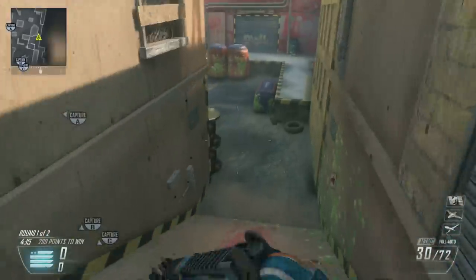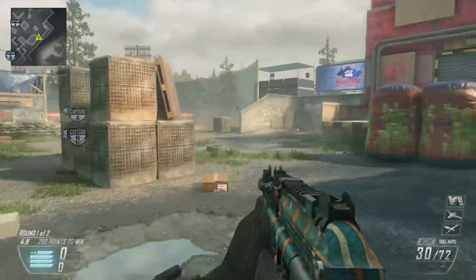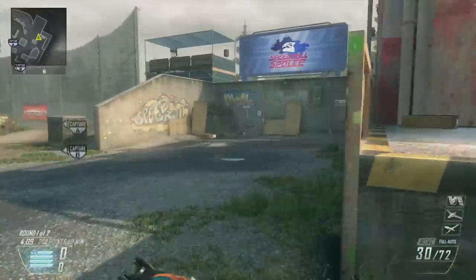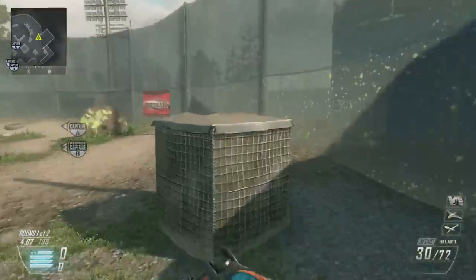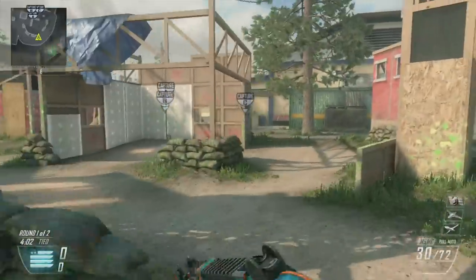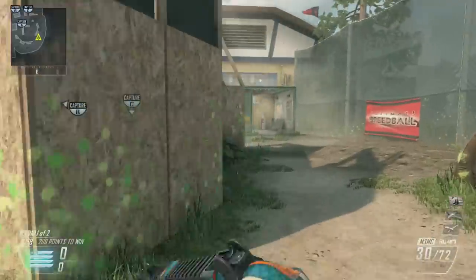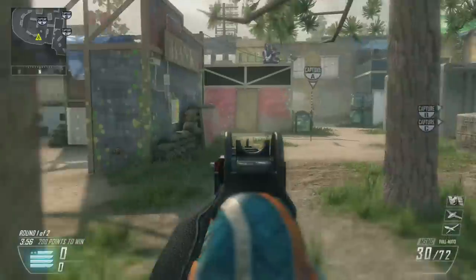Once you kill them there, they're gonna start spawning right over here. This is where you want to start pre-aiming — everybody's gonna start spawning here. The spawns are a little crazy, so be careful because they'll spawn right behind you. Get behind some cover, keep moving around the whole time. That's why you need an SMG — you need to keep moving, be fast, be quick.